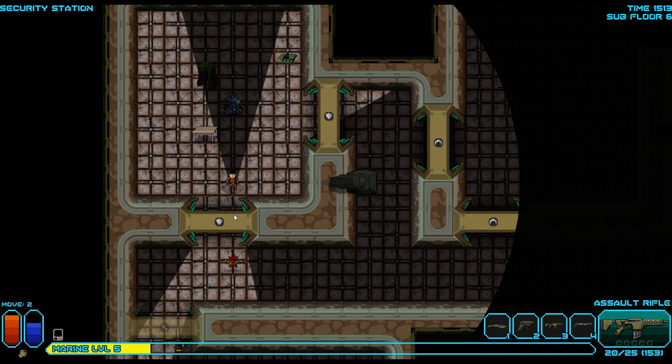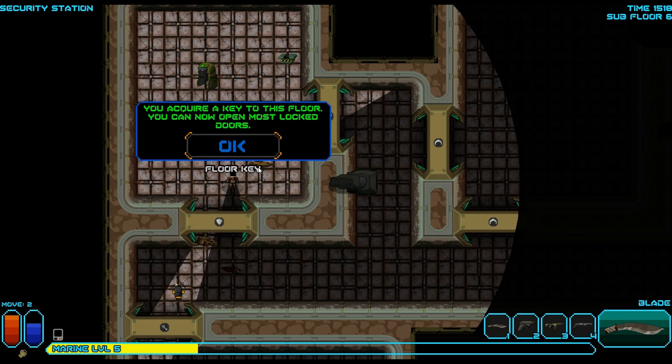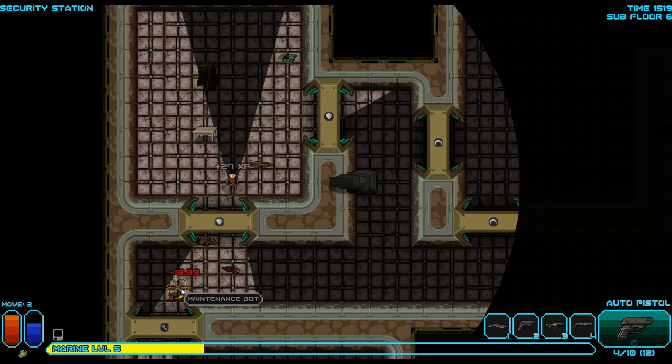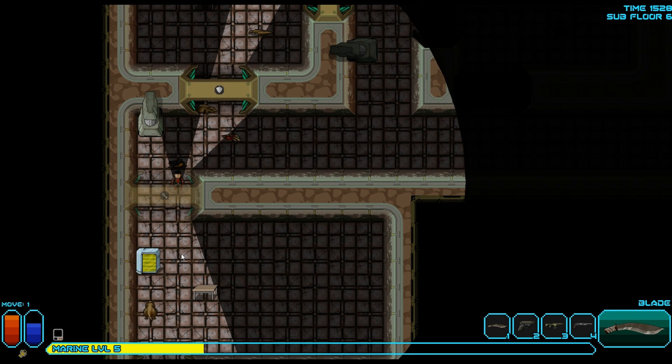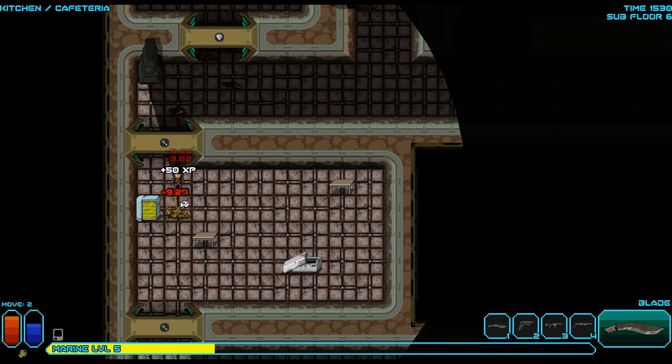We are playing on easy, so. Reload. Switch to our blade — mash him. We got another key. Let's reload all of our weapons. We got tons of shotgun shells, so if I'm gonna use anything I should use that. But we're gonna save this and try to use our blade here. Marines one, monsters nothing. That's right.